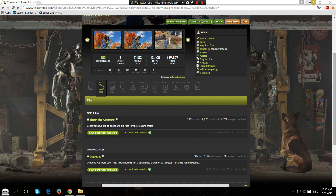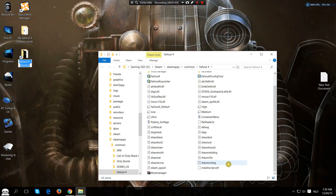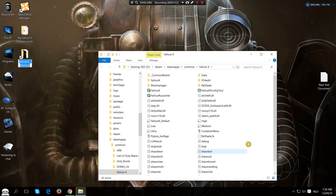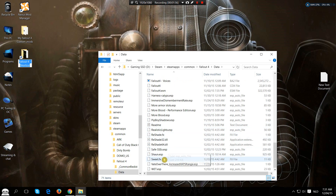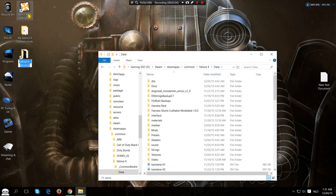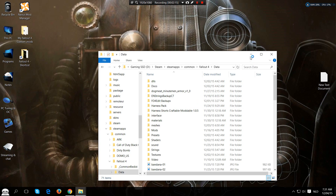Once you have this all installed, go to your Fallout folder. Make sure that the Sean named files are all within the main folder of Fallout. Then go to the Data folder and make sure that the Sean ESP file is located there. If you have all that, open your Nexus Mod Manager. Make sure that you activate the ESP file called Sean and click the launch button to start up your game.